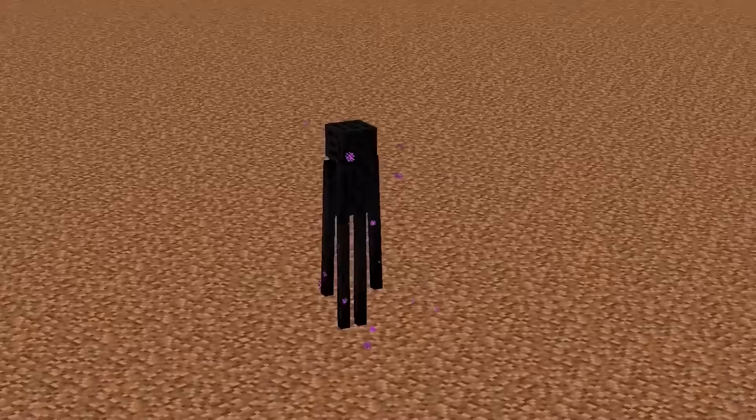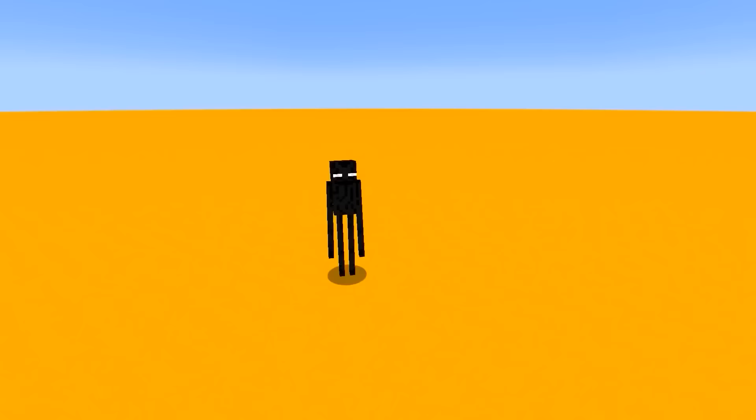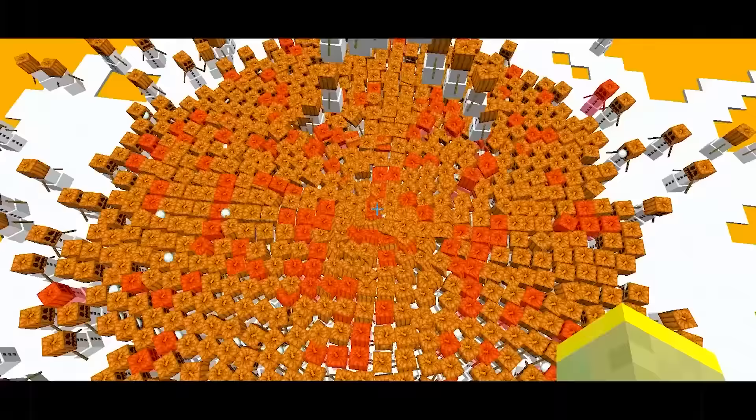Most people know that the Enderman can carry dirt, but he can carry a lot more than that. If the conditions are literally perfect, an Enderman carrying a pumpkin is able to spawn a snow golem by himself. The odds of this happening are 1 in 5 trillion.